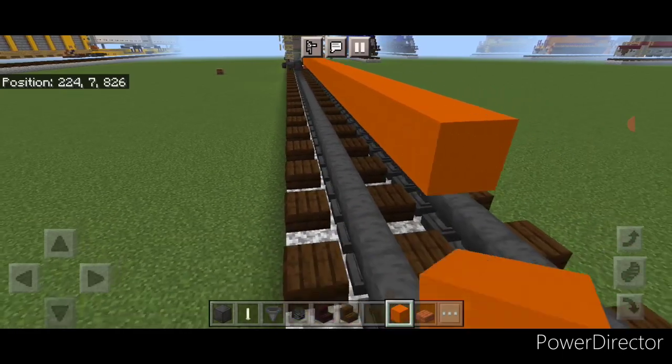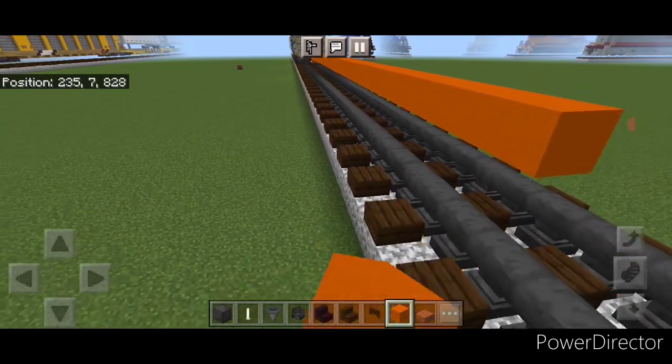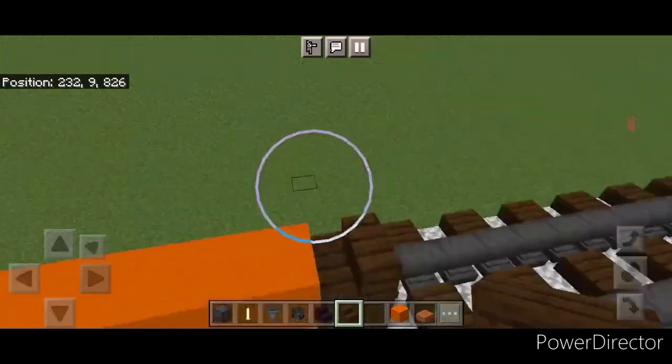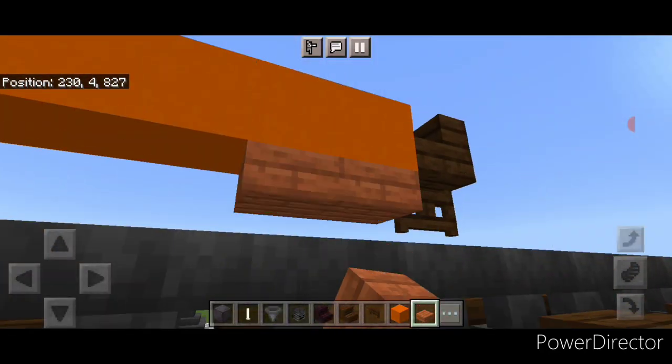Just keep it coming until you have a total of 42 blocks. Then once you have 42 at this end on the second layer, we'll put a dark oak stair here for the coupler on this end. Then a fence gate under it, and then two acacia slabs down here.